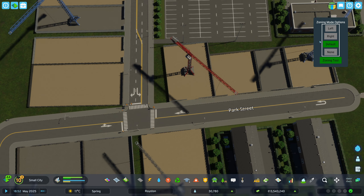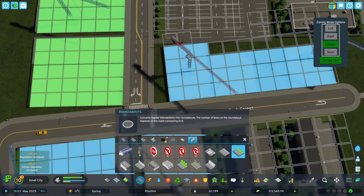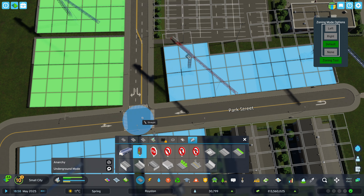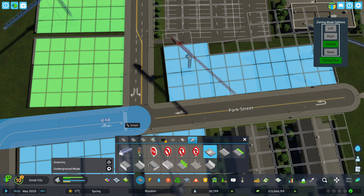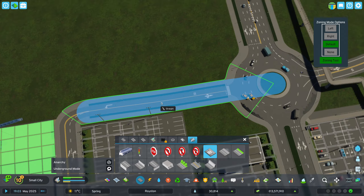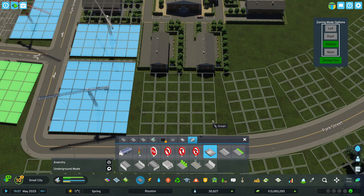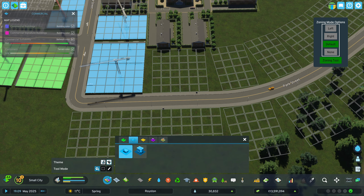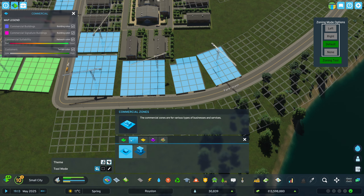We don't need traffic lights over here, that's for sure. Traffic lights — there we are. Well, we don't need the pedestrian paths either. There we go — this is just a small... yeah, that's looking fine. This is being built. This is being built. Could do with a little bit more commercial around here. I think that's about it.